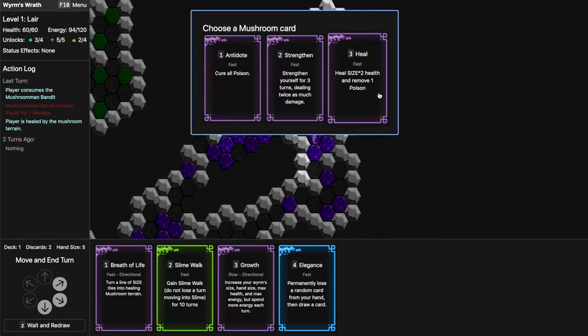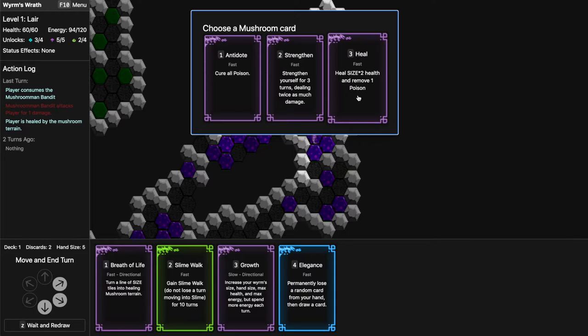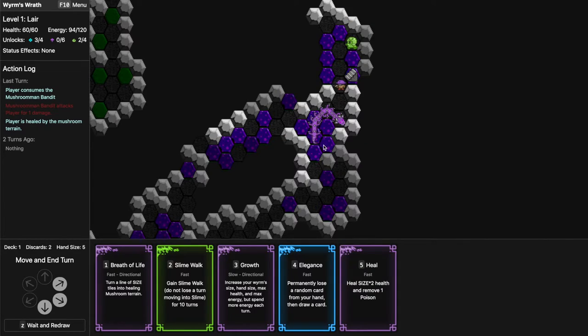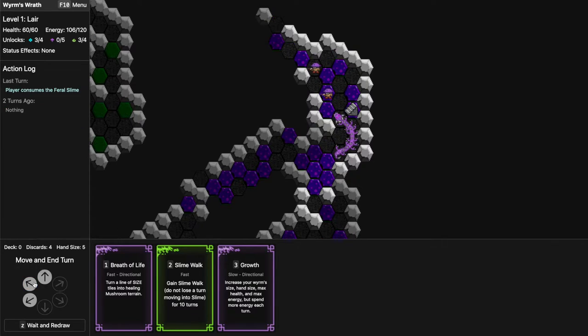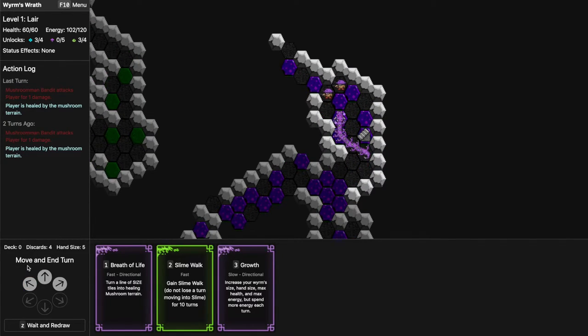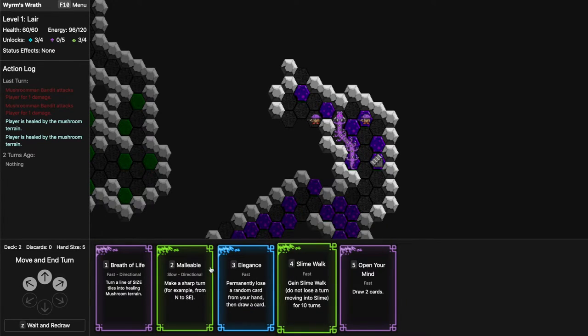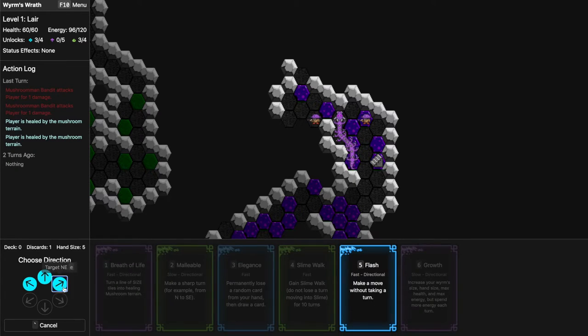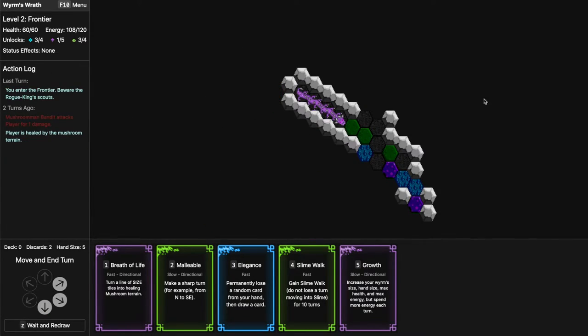I don't know if all-poison is much better than one poison — it really depends on the amount of poisonous slimes I'll be fighting. I want a Malleable card to go north. Eat whatever you can. Open Your Mind — we have a Flesh so we eat this one. Prepare to lose this amazing theme because every level seems to have its own tune. Now we're at the Frontier: 'You enter the frontier — beware the rogue king's scouts.'